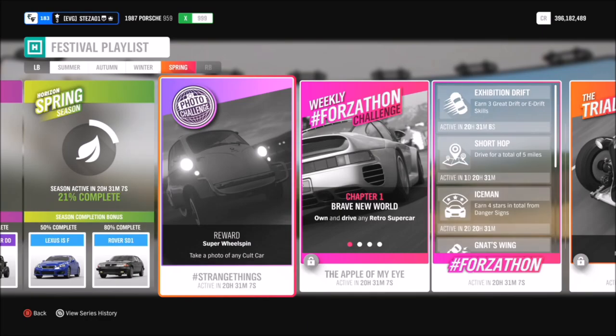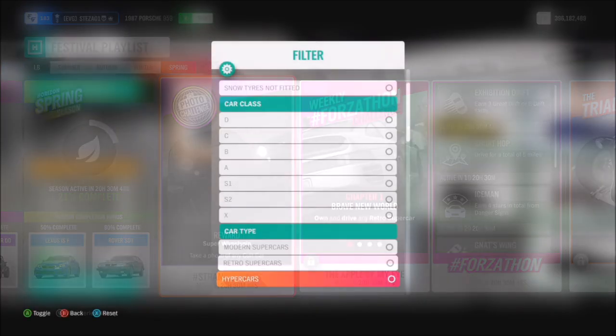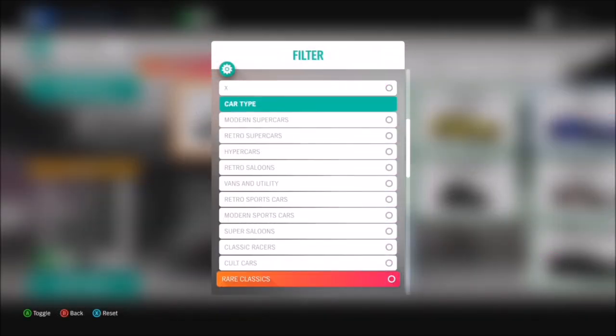Hello and welcome back to Everything Gaming. Today you join me for another photo challenge guide. This week is week 24, called 'Strange Things,' and it's probably the easiest one we've had yet — super simple. You just need to take a photo of any cult car. Really nice and easy; not much point in me making a video for it, but as long as it helps someone, that makes me happy.